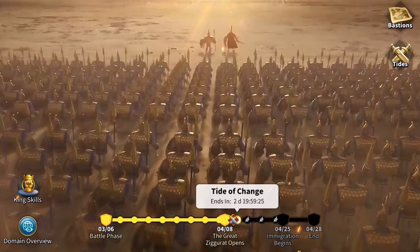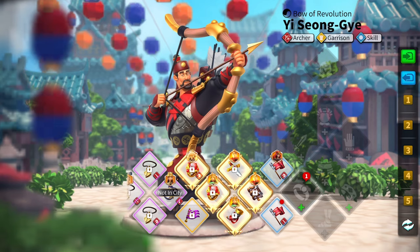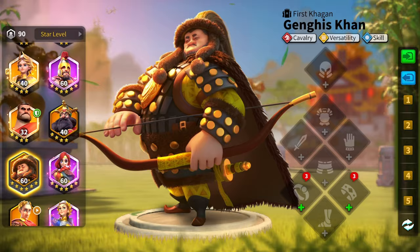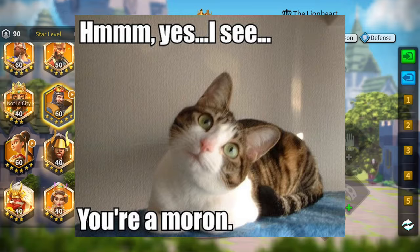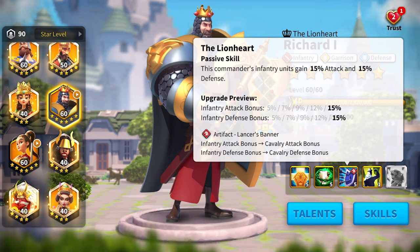So for example, if we were to add this to — let's add it to Richard. I can come in here and equip this to Richard. What's interesting about this is it's actually going to make it so all of his infantry skills now benefit cavalry. So I can take a commander that I previously wasn't using within my five-march setup and now bring him into my setup in a completely new way. Richard is a perfect example — cavalry doesn't have a really great healing tanky commander, but if I wanted to use Richard, now I can.